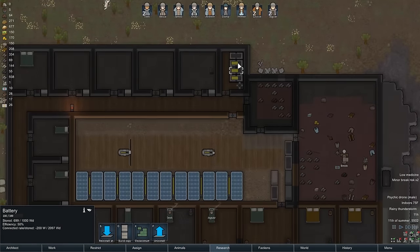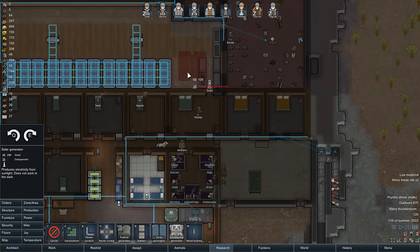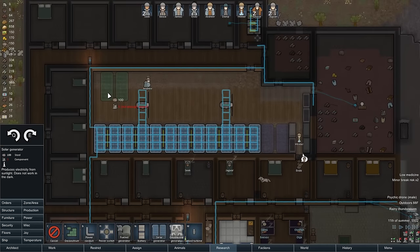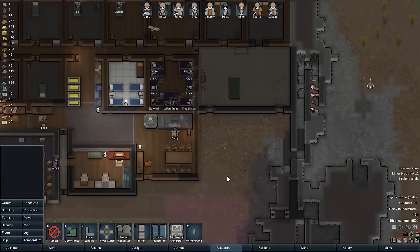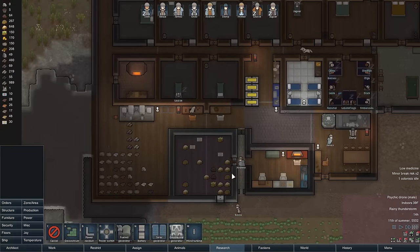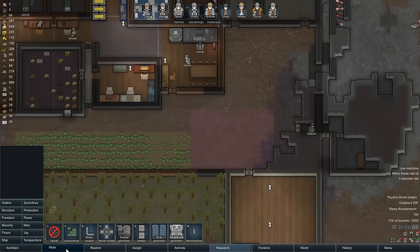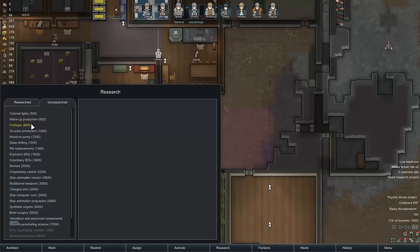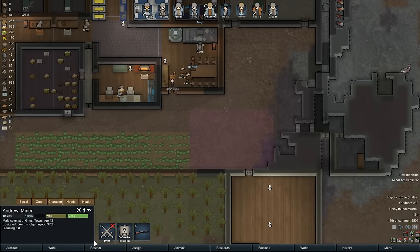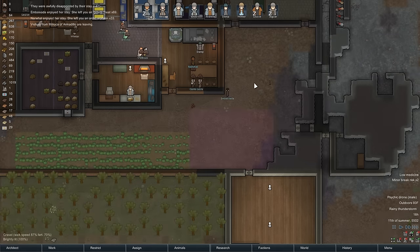We're not gaining anything from these connected raids. I think we need to go ahead and put another solar generator in here since we can — that should be pretty good. Andrew is still cleaning for us. I really want all of this stuff to get moved to its proper location. Let's go ahead and switch Andrew to hauling. Research station — let's do fire foam. Andrew, you've been doing a ton of cleaning, I really appreciate it, but I'm going to switch you to number one priority: hauling.